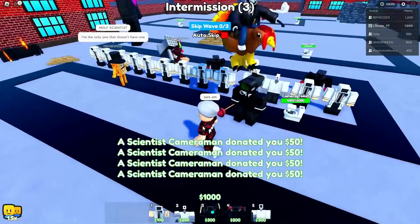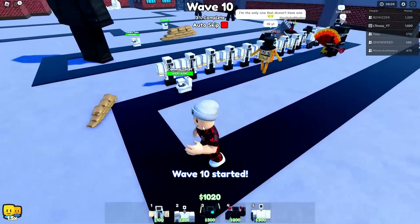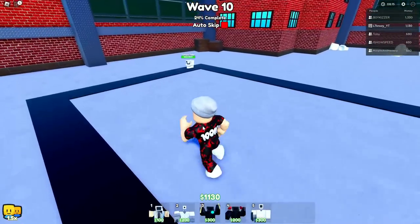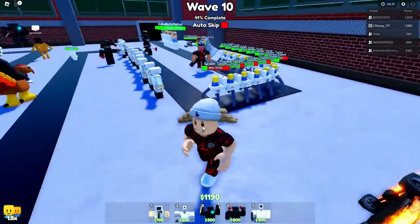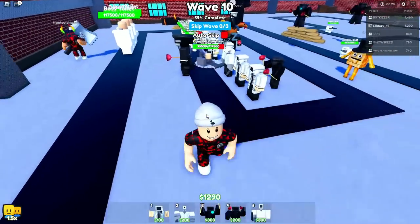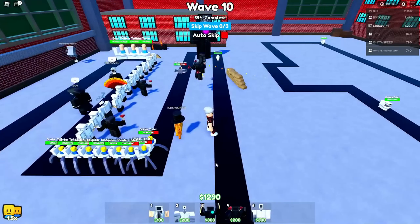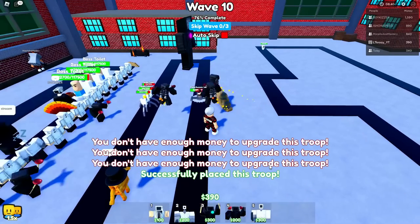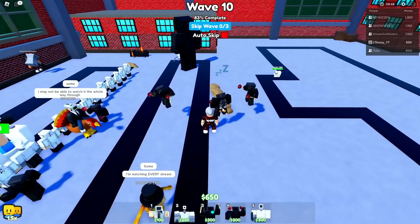Look at this - we can upgrade our guy again and then we just need to get him to $4,000 and we can max him out. Then he's going to have 30,000 health. When you get the Titan guy you actually only have 15,000. Toby asked if I'm recording - sure am. So we need $4,000 dollars and then we get the upgrade - not too bad. These are whole scientists - we got a lot of scientists. Look at this - a whole army of scientist guys.